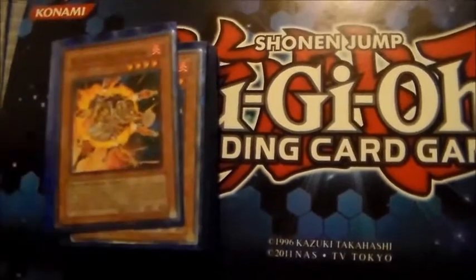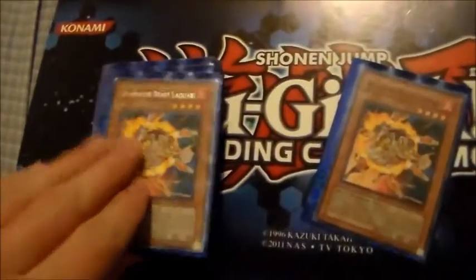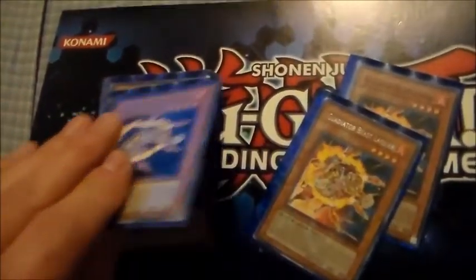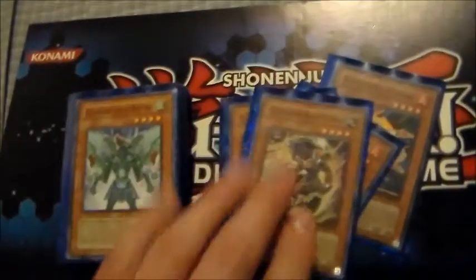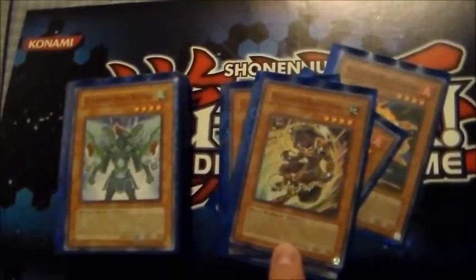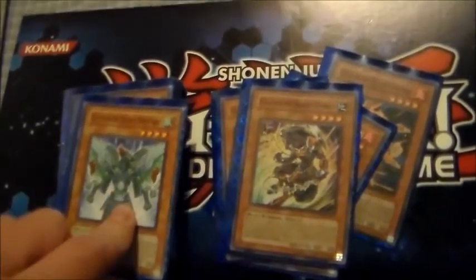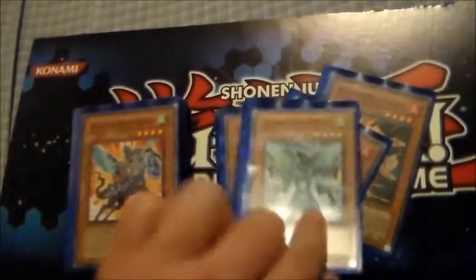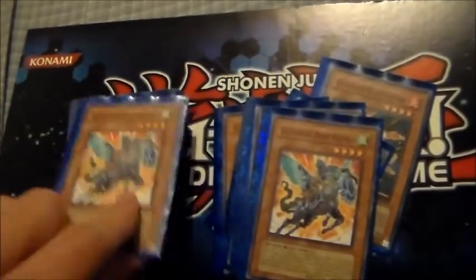Staple three Laquaris, two Darius — those are the Beast-Warrior targets in there for Equeste of course — and Bestiari is an absolute staple of the deck. Two Equeste because you want to be able to get that War Chariot loop off.